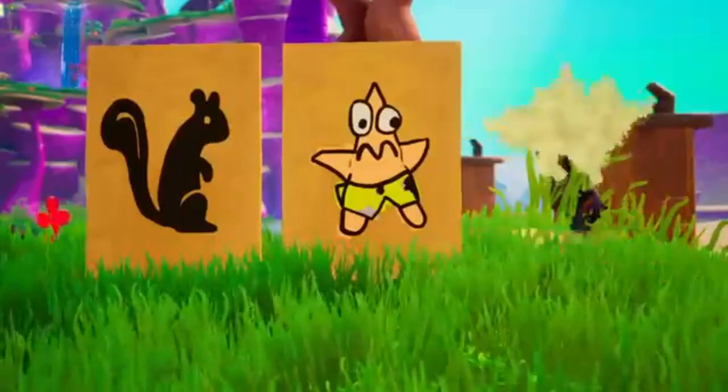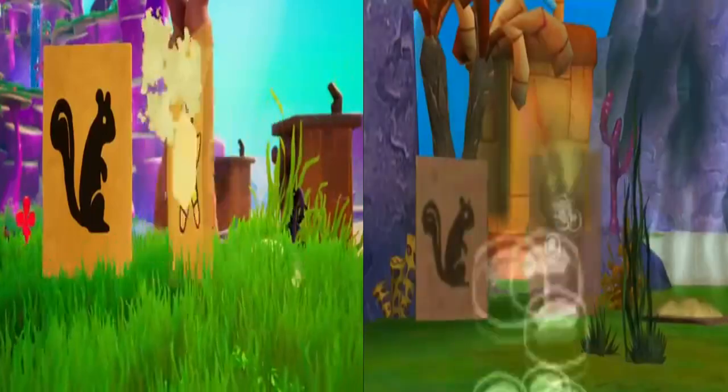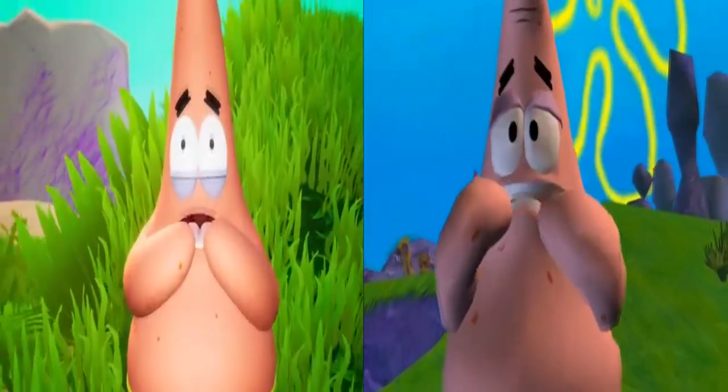Afterwards, we get to see the Tar-Tar Robot's cutscene, which compared to the original has Patrick looking much more horrified, the sign with the squirrel flies off into the distance instead of bouncing off the rock, and Mr. Krabs doesn't seem to appear behind Patrick this time around.